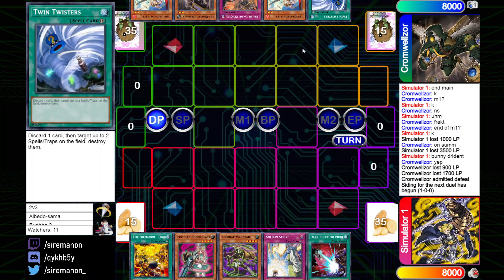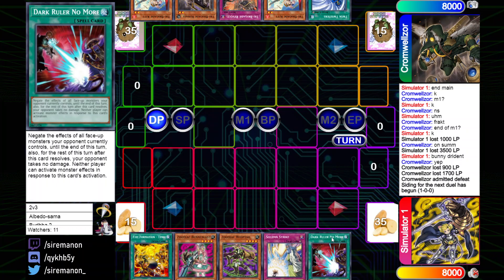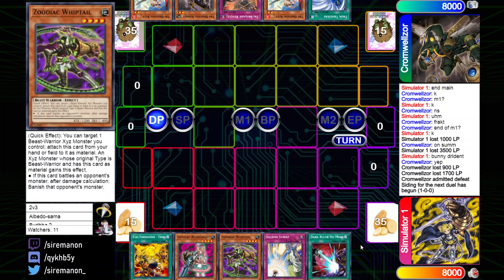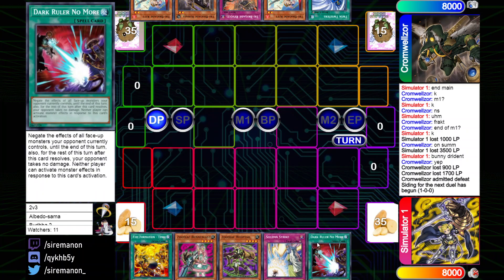The opening hand for Pure Zoo going second is Tenki, Bunny Blast, Whiptail, Strike, and Dark Ruler. Keeping in Strike going second makes sense because it could potentially go into a grind situation — Strike is a pretty good card going second to help break boards in cases where it draws multiple traps. And of course Zoo engine is super good going second; drawing Dark Ruler as well is pretty nice.